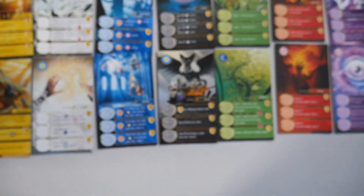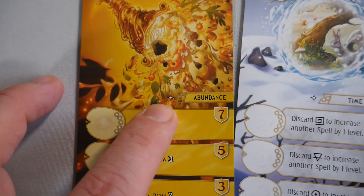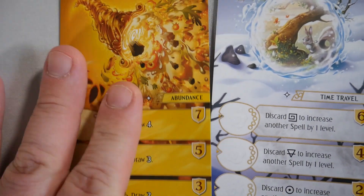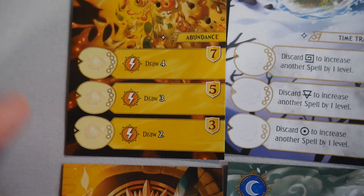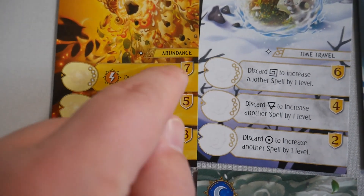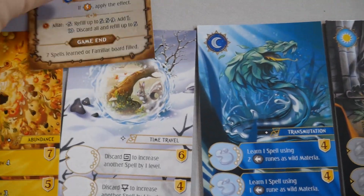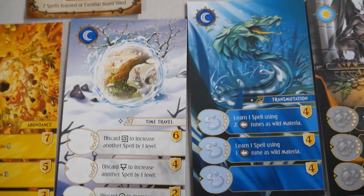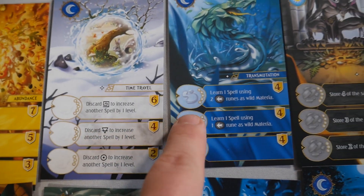Looking at a card closely: there's a one-star rating for your beginning game. The card color is the color of materia you need — this one needs yellow. The icons show how many you need: three, four, or five. In this instance it's an instant effect when you cast it, which is to draw three from the bag. Some cards have end-of-game points. You'll notice on the player aid the evening action — instead of learning a spell, you can do one of these actions if you have the materia on it, such as discarding or moving something up a track.